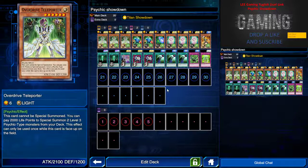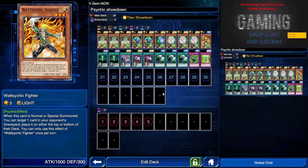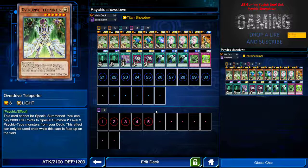This deck is pretty much run by the Overdrive Teleporter, which is an SR card. This card cannot be special summoned, but if it's normal summoned by tributing, I can pay 2000 life points to special summon two level three psychic monsters from the deck. So if I tribute summon this card and pay 2000 life points, I can special summon both the Serene Psychic Witch and Watch Psychic Fighter — which I'll go through later. With this, you now have 2000 fewer life points than your opponent, which means you can easily perform your OTK.